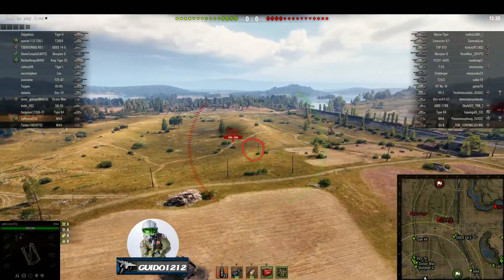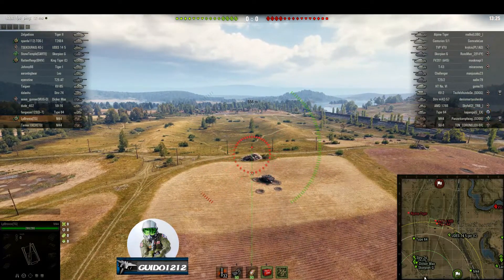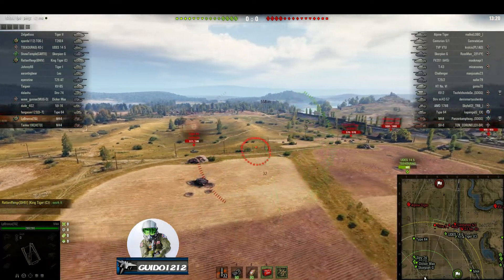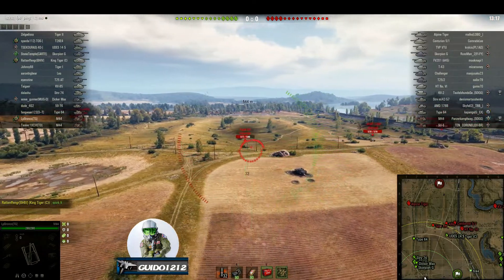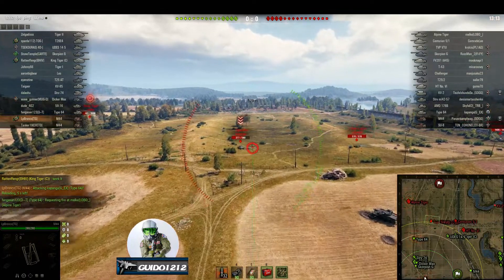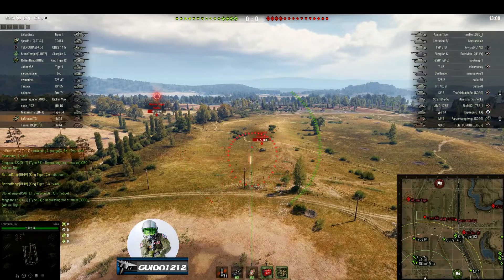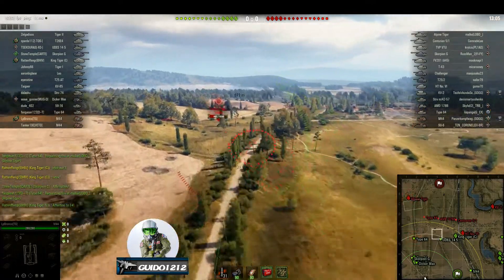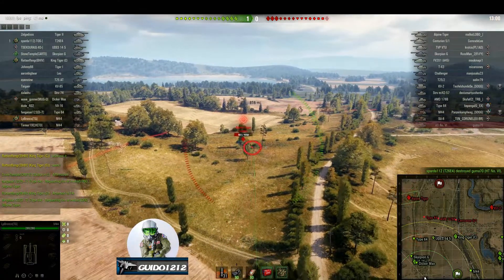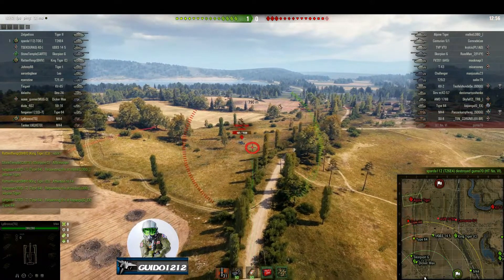Look at this Type 64 just raging around — I want you to watch this shot right here, this is pretty fun. He just throws leads the guy and takes a shot. See how it didn't hit the ground? Well, there's his stun. And bizarrely — I mean bizarrely — it either penned and just super low rolled, or hit the gun, or hit the tracks maybe. Something weird happened right there, but I would have thought pretty much that thing would have been one shot, but he had quite a few hit points left.